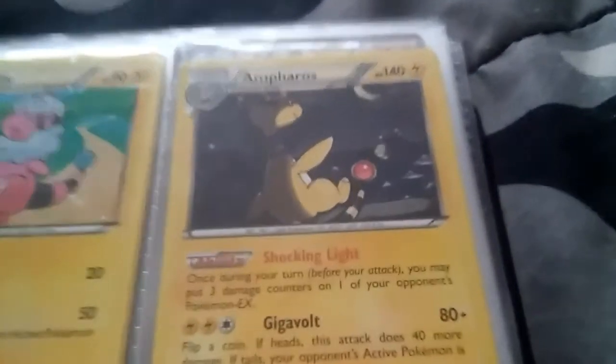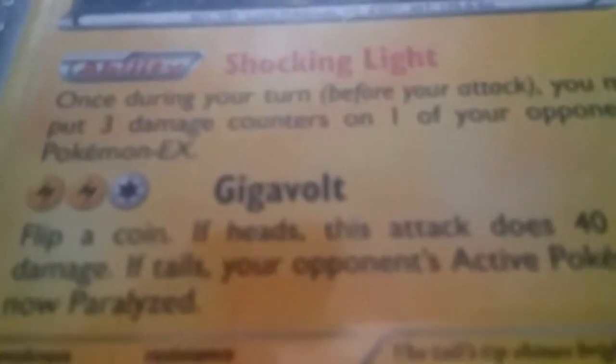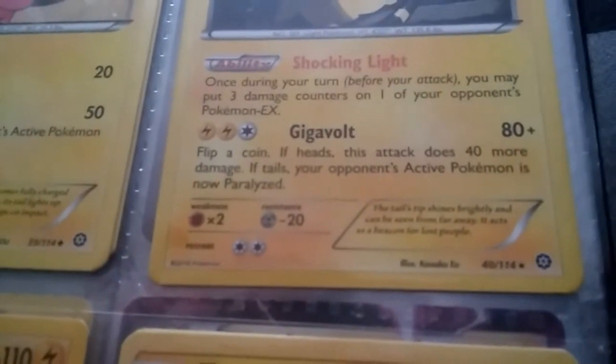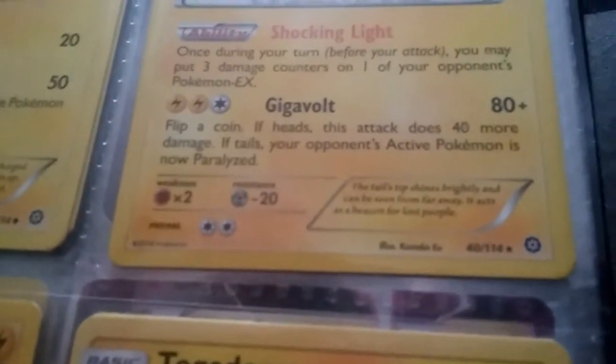Yeah, this one he knows — ability has Shocking right? Once per turn I don't want to read that part yet. There you go — pause the video if you need to. And then Giga Volt, which — flip a coin: if heads this attack does 40 more damage, if tails your opponent's active Pokemon is now paralyzed.